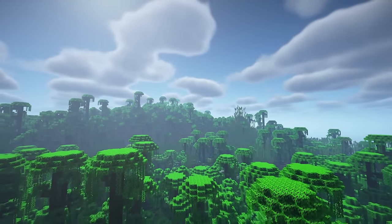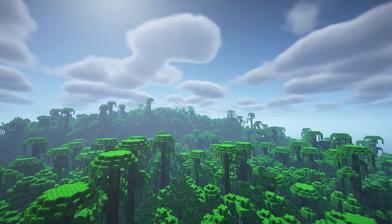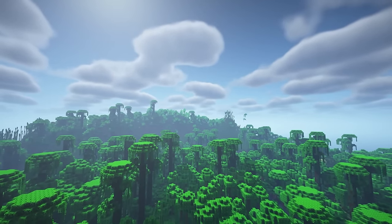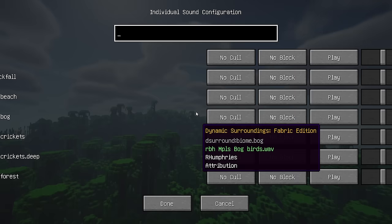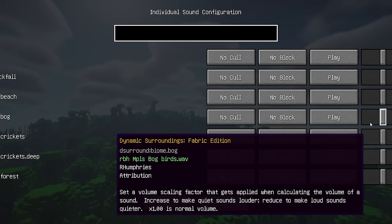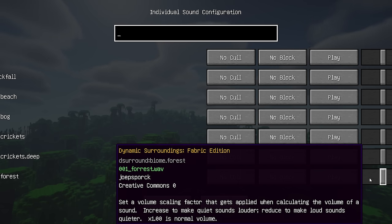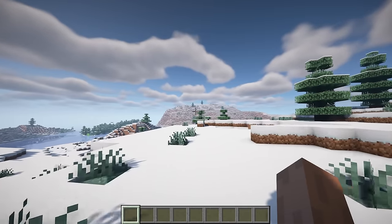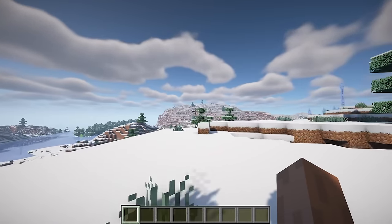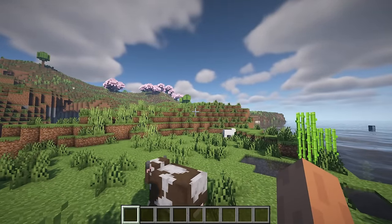This mod is a spiritual successor to the Forge-based Dynamic Surroundings series. While much of the functionality remains similar, the ultimate feature set will differ. Individual Sound Control: the mod allows you to set key binds and activate them in-game. You can use this feature to block, cull, and control the volume of sounds. Biome Sounds: various atmospheric sounds that play based on biomes in the area, with seamless blending of sounds as the player moves throughout the world.